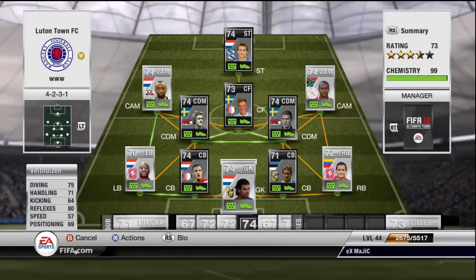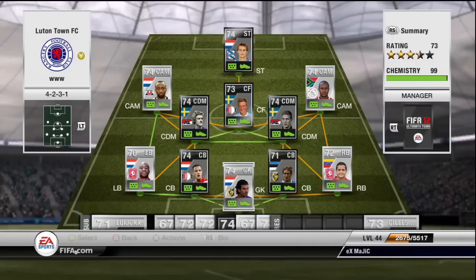In goal to start us off we have Velasven. He has 75 diving, 80 reflexes, and he is a top top keeper. Any one-on-one shot he is definitely going to save it.